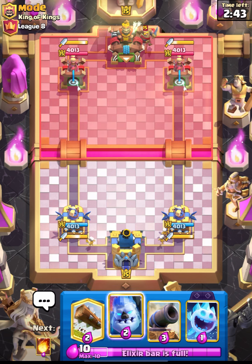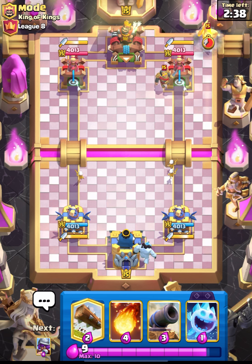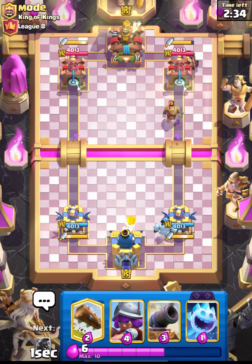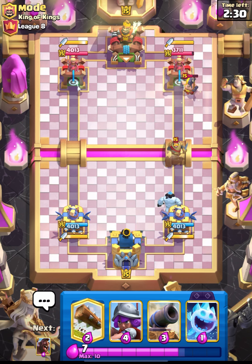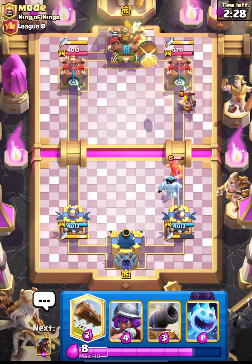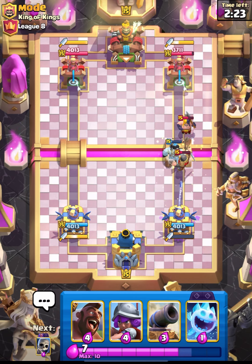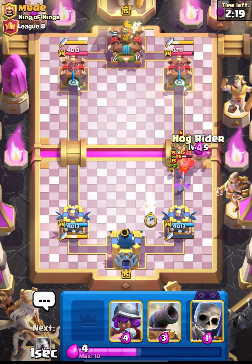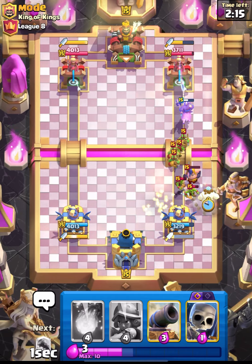He is placing his knight from the back, so I will just go in with my ice column and use my fireball to get some chip on his executioner and princess tower — sorry, Dagger Duchess' tower. I will use my log, so this is going to be some kind of log bait.